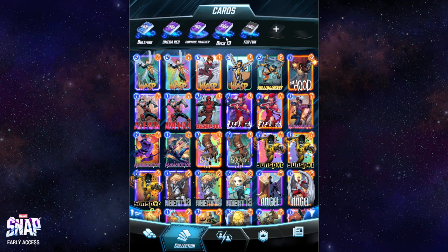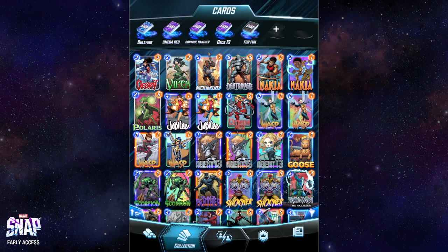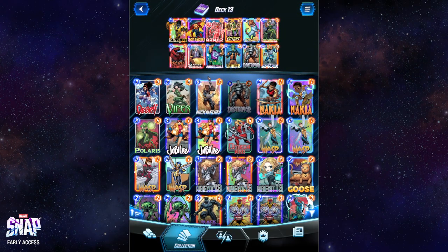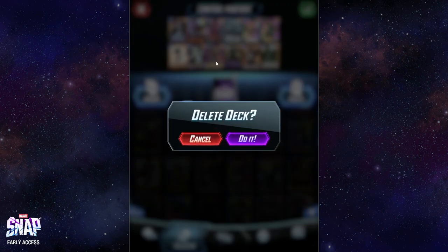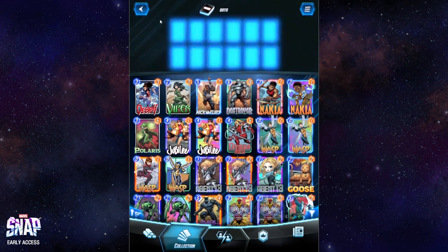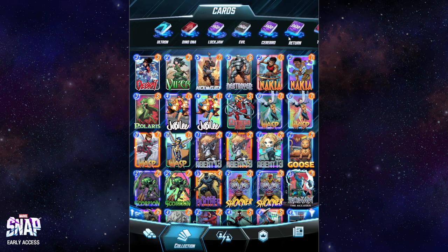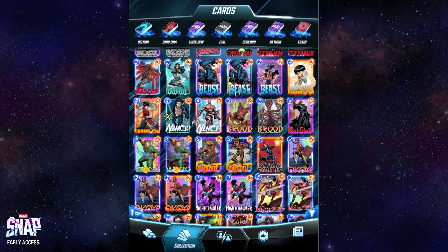I have multiple decks here. I have for-fun decks that use stuff like Nick Fury. I have ideas for Viper and Debris that I want to use. Destroyer I was glad to get — he was one of my last cards. I have a Destroyer deck which I actually had a lot of fun playing with. I have my Panther deck, which is the one I'll probably use for actual leveling up because it's the easiest one to win with. I have a Toxic deck where I can finally put Debris in — that's the reason I wanted Debris. I have Return, Cerebral — literally anything I could imagine to make a deck with.